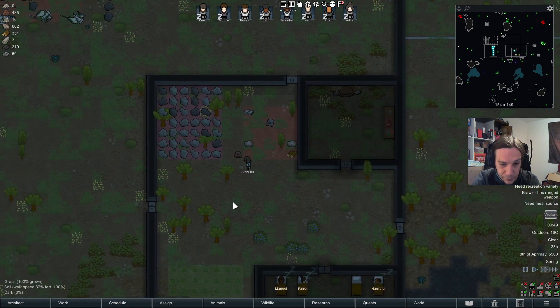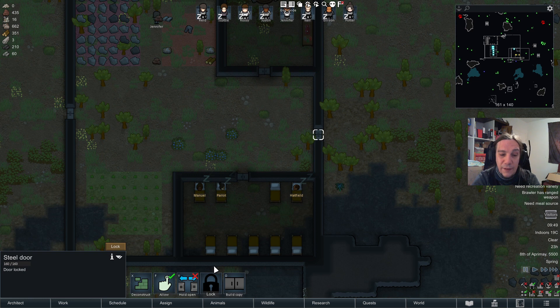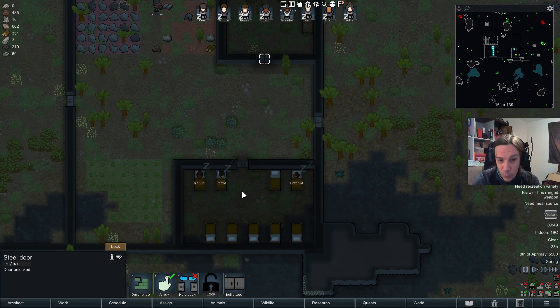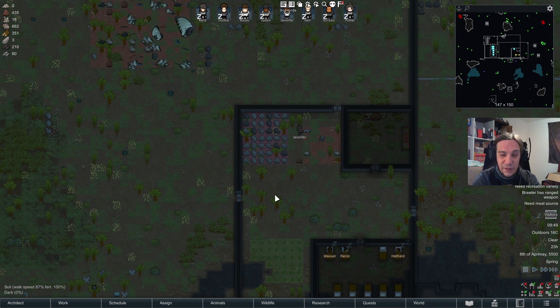Another really important thing: an unlocked door is usable by raiders too — they will use it just like anybody can. Make sure that the doors you use for your prison colonies are not open to raiders, because it opens up your base to nasty attacks.